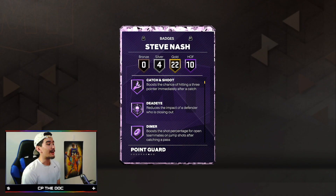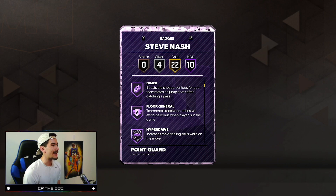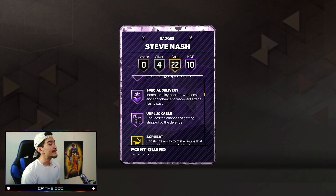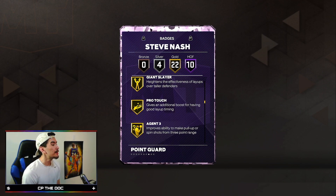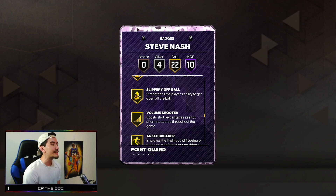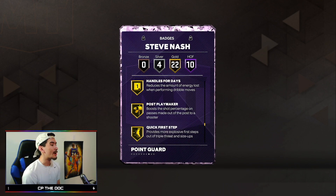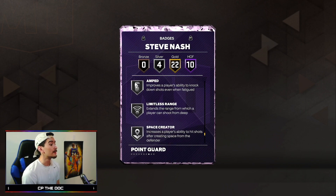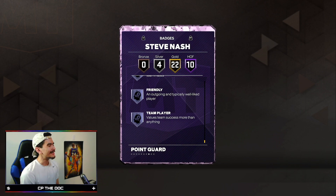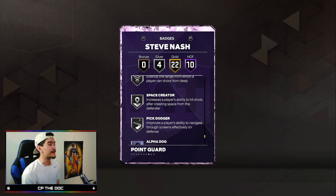Moving on to his badges, he's got Hall of Fame Catch and Shoot, Deadeye, Dimer, Floor General, Hyper Drive, and Killer Combos. He's got so many great shooting and playmaking badges, but not many finishing or defensive badges. He's got Clamp Breaker, Handles for Days, Quick First Step, Limitless Range, and Pick Dodger - some great badges, but we didn't see many finishing or defensive ones.